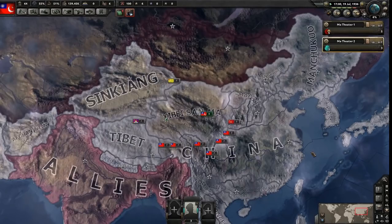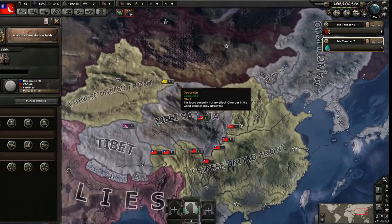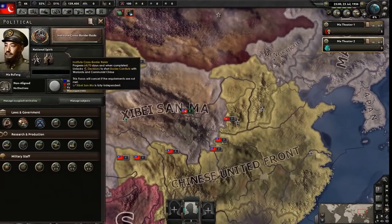I haven't joined the United Front — because I have gone for opposition. One strategy might actually be that if you want to form the United Front early on and be in it, you could do that, though I haven't tested it. But for now, let's talk about how border conflicts work.